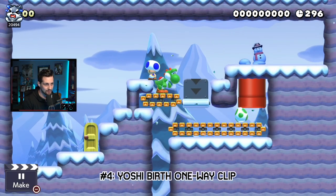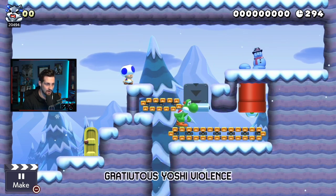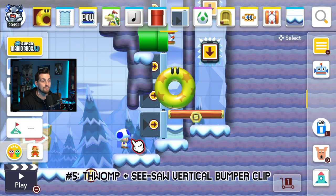Glitch number four: did you know Yoshi will clip through a one-way as he hatches from his egg?